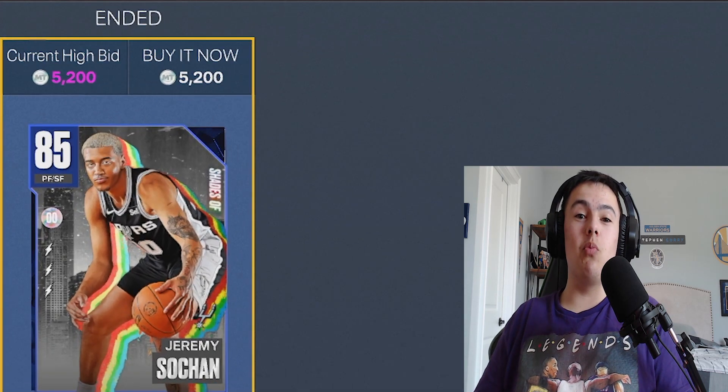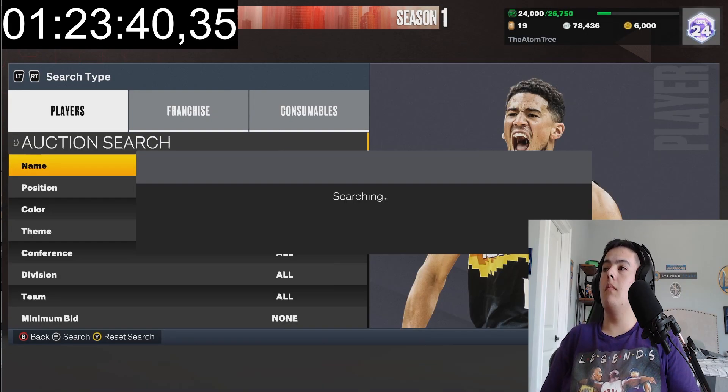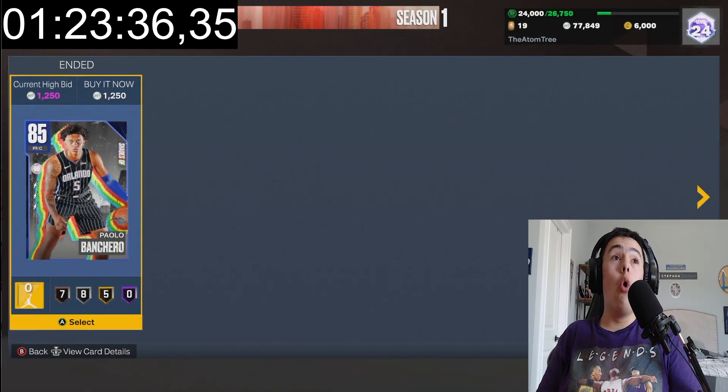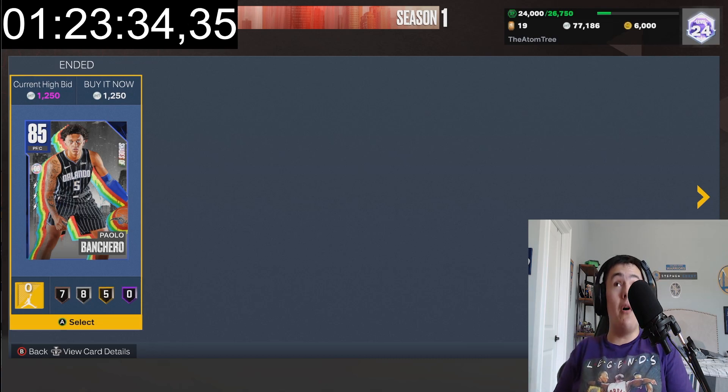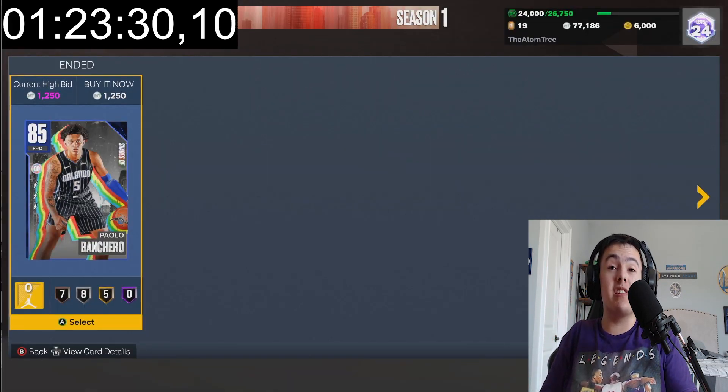We got Jeremy Sochamp for 5200, we'll take it. We haven't seen a snipe in a minute, so they need to start heating up. We then saw this crazy snipe — a lot of profit. Paulo for 1250 — that is amazing. That's like one of the best cards you could snipe on this filter.